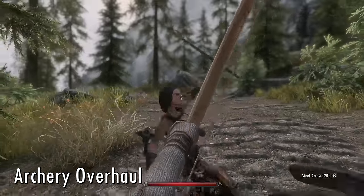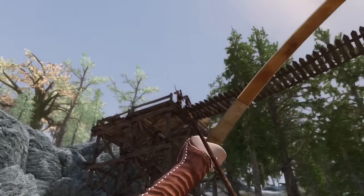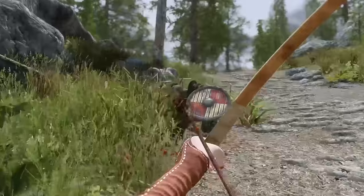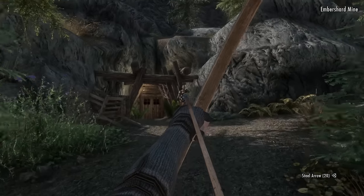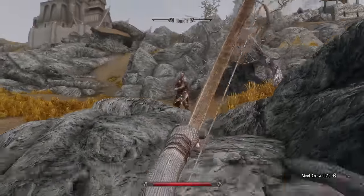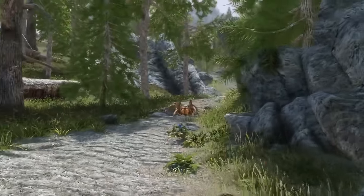Archery Overhaul upgrades the archery gameplay experience by speeding up bow draw time, revamping the archery animations, and adding a more deadly bash attack for when enemies get too close. A selection of rings have also been added into the world that let you shoot enchanted arrows, plus arrow punctures initiate a brand new bleed system, along with a bunch of other little tweaks that add more texture to archery combat.